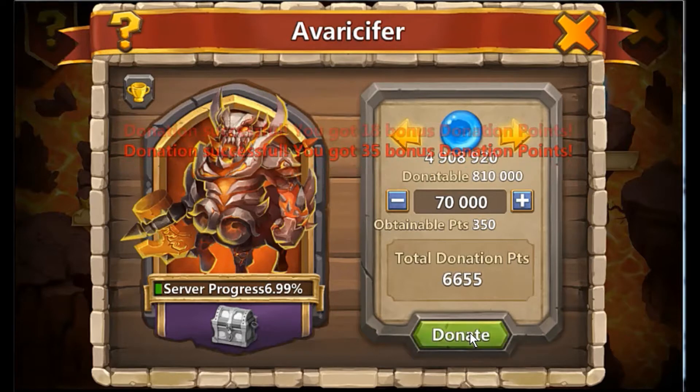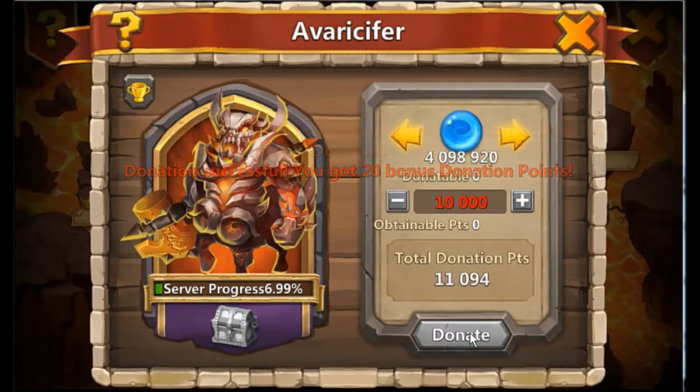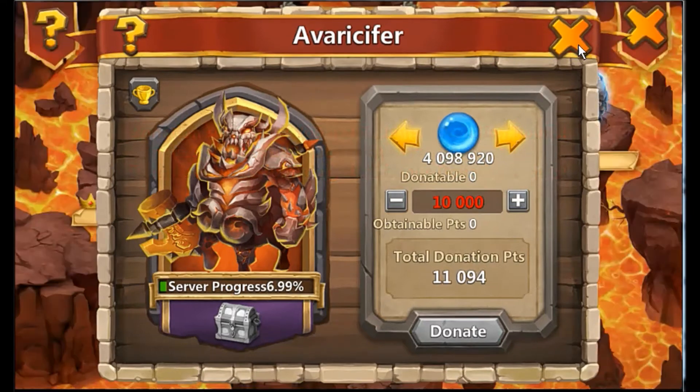I'll just get this done quick - see, it's nice and quick as well, you're not faffing around too much, get it done quickly. And there we go - almost perfectly 11,000. And that's the same for the gold as well. On all accounts that's just been the magic number for me - 70,000 - just to do it quickly.